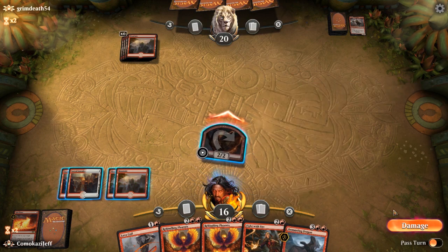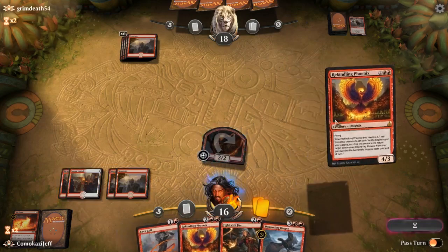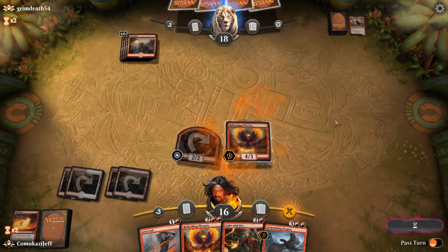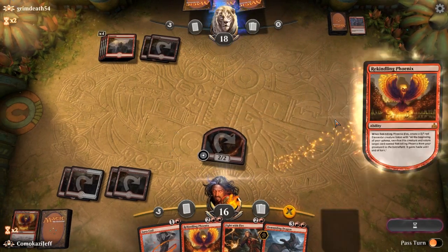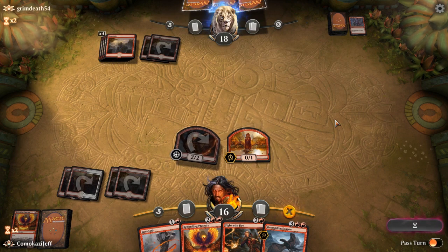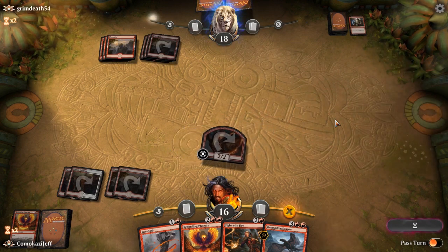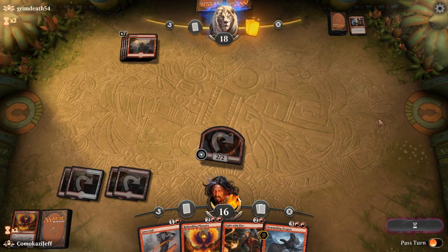Possibly draw out some removal here. They're going to wait for us to pay — we're not going to pay. Rekindling Phoenix number one, and pass the turn. Let's see if they have double removal, which we would actually be totally fine with because we have the second Rekindling Phoenix. Maybe Goblin Chain Whirler next turn. No, just Shock right away — that's fine. Getting more stuff out of their hand, and land.